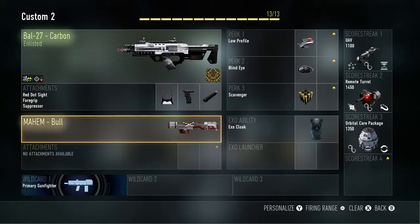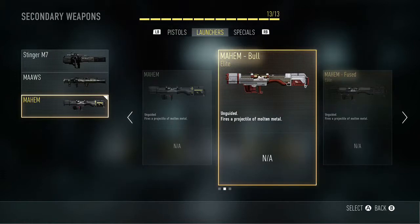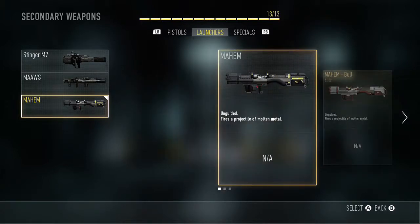Welcome back everyone, it's Efenhusa57 here. We're back with Call of Duty Advanced Warfare and I am combining two elite weapons into one video because they're both the same weapon. Today I'm talking about the Mayhem Rocket Launcher which unlocks at level 50 and it's a secondary weapon. I will be covering the Mayhem Bull, which is an elite variant of the regular Mayhem — it's an unguided launcher that fires a projectile of molten metal.